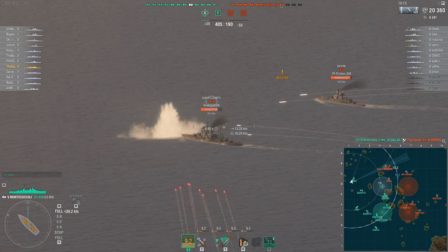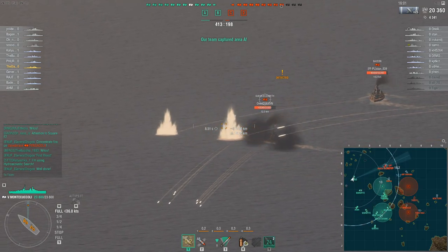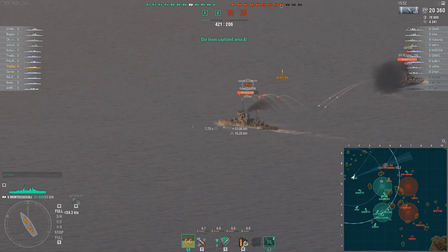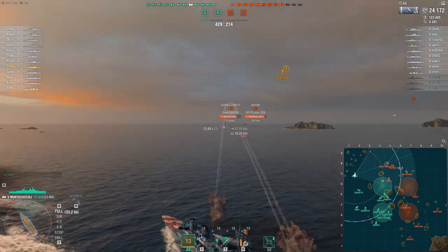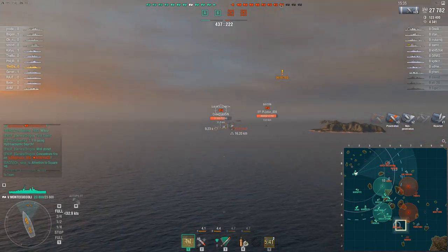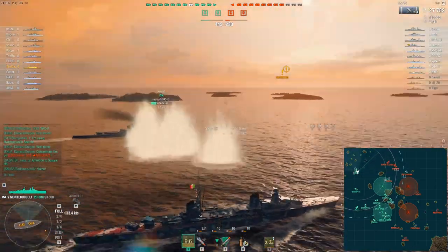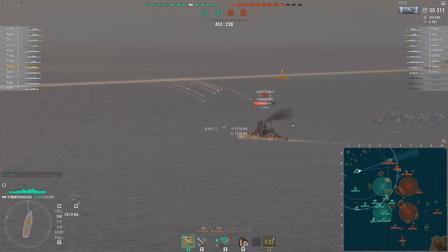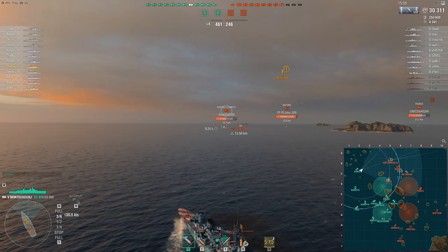I think a game state exists where this ship could be useful, but it's just not in the current game state — the HE spam is just too important. I can't think of a single reason why you'd pick this ship over another one, or this line over another line. I've played Royal Navy cruisers the most and Russian cruisers, and this handles very similarly to Russian cruisers like the Shchors and Budyonny. If you told me you're going to take a Russian cruiser and remove their HE and replace it with a gimmicky AP variant — no, it almost ruins the ship, and that's kind of what's happening here.